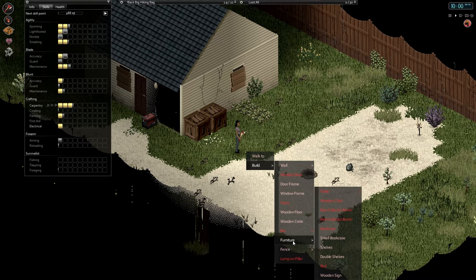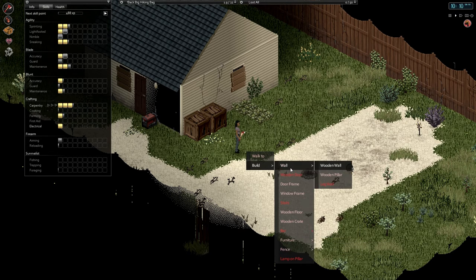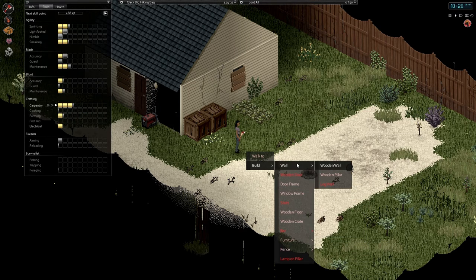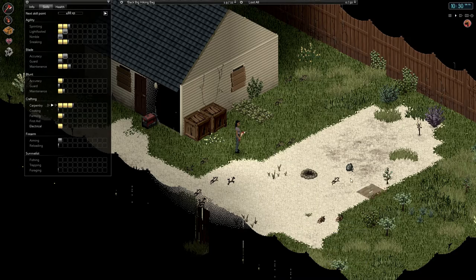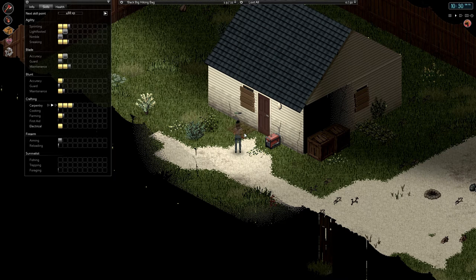We can build floors, crates, shelving, signs, wooden fence. I would like to build a rain collector barrel — we're at carpentry three out of four, we need four. I'd also really like to build stairs, but you need carpentry six, so we're not building stairs any time soon. Now let's build some wooden floors — seems like a good enough thing to build and get some points out of it.